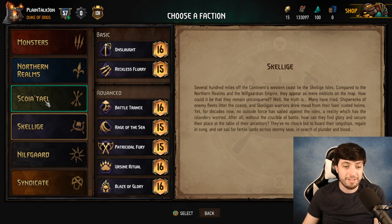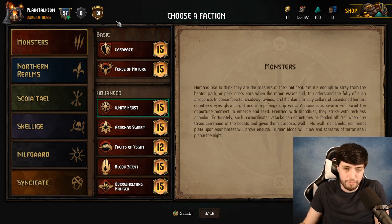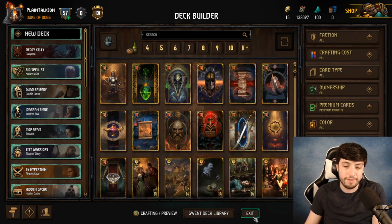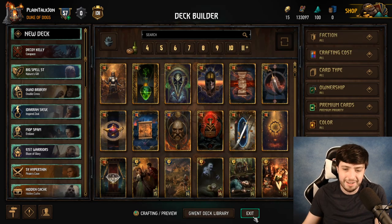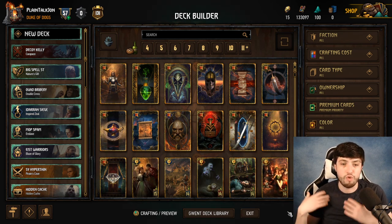Nilfgaard, Skellige, Scoia'tael, Northern Realms, and Monsters all come with starter decks. What I would say is just start playing with them. Try out different leader abilities, feel free to swap a card or two in your deck, and start queuing up on the ladder. Don't take it seriously — all you're trying to do is figure out what you enjoy playing.